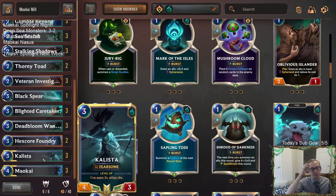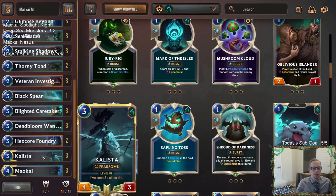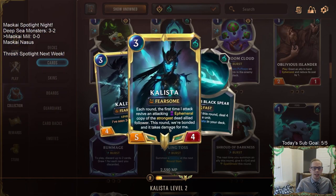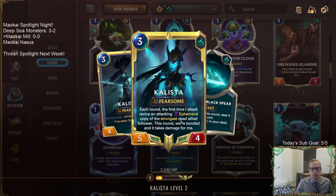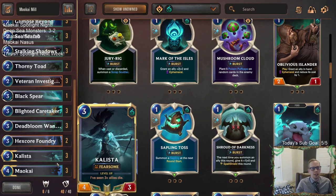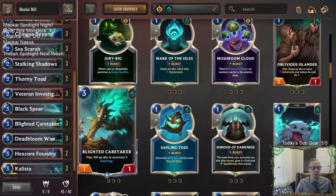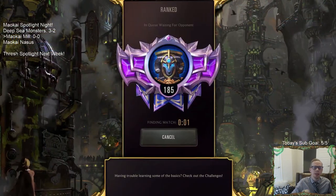Kalista is kind of bait — our opponent may try to kill her instead of us. But if we get three things to die from Blighted Caretaker or blocking, and level up Kalista, whenever she attacks she puts in the strongest allied follower. The strongest follower in our deck is Dead Bloom Wanderer, and putting her into play plus tossing three will really supercharge our Maokai level-up.